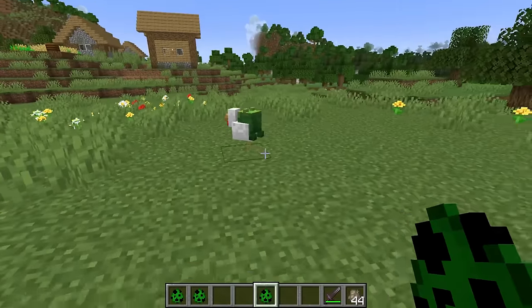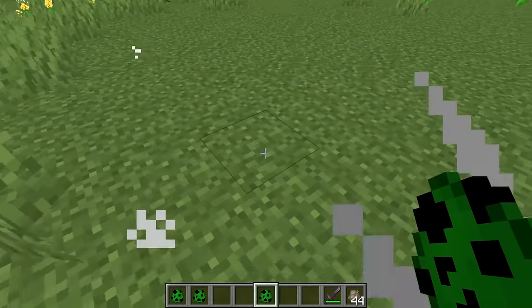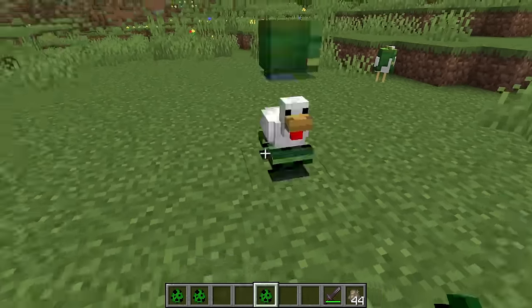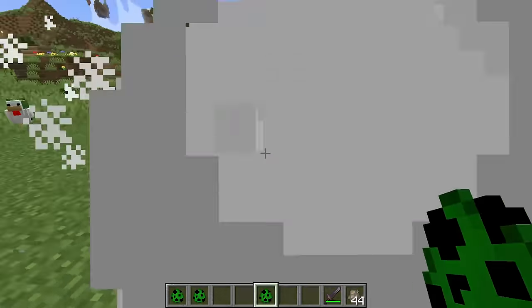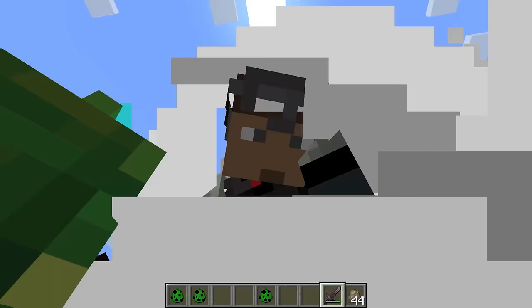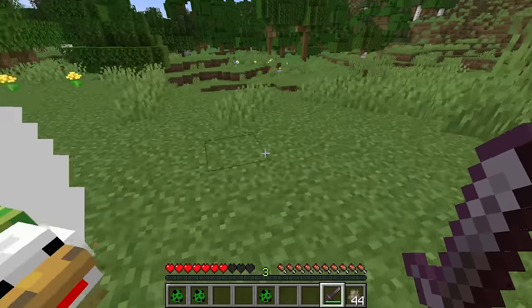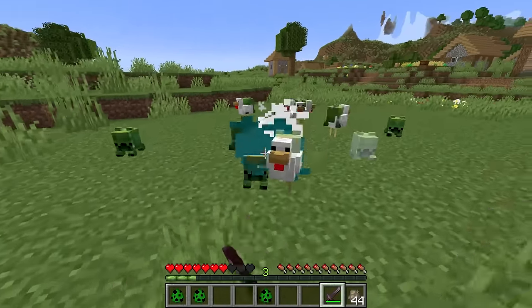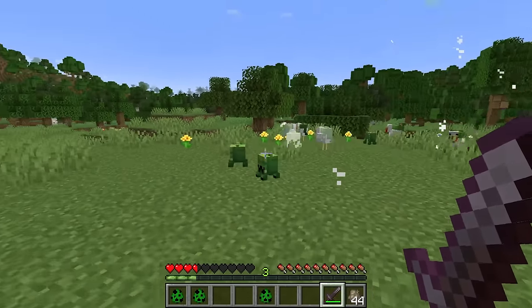Remember the creeper jockey spawn egg? These little suckers can latch to the back of the bird and it propels them forward. When I saw this in the chest I was like, this is the best growth cycle ever. Now that we've got a handful of these going, let's see if they have anything special in their drops. Do they have a special type of gunpowder?